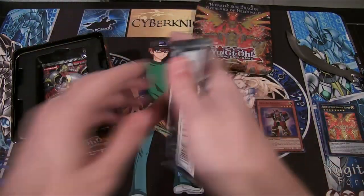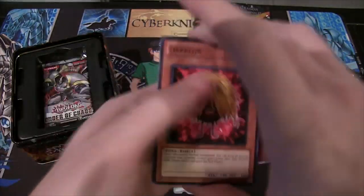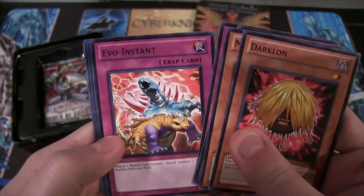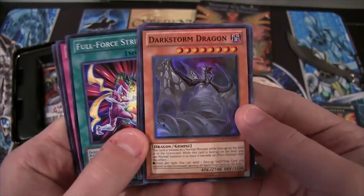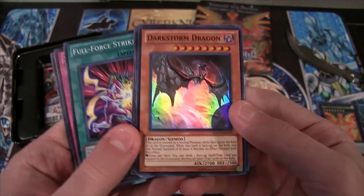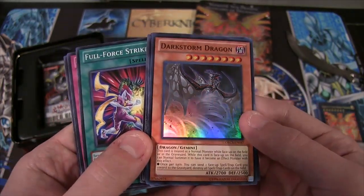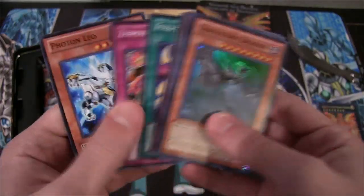Order of Chaos. Come on, give us something awesome — we can do this. All right, we have Evo Instant and Dark Storm Dragon. This card likes me for some weird reason. I remember whenever Order of Chaos first came out, I had a stack of these. I guess they could kind of be useful in certain decks — maybe the Blue Eyes one in certain builds. It's an interesting card, and it's a super rare, so not bad.